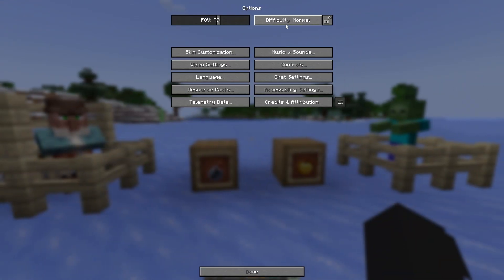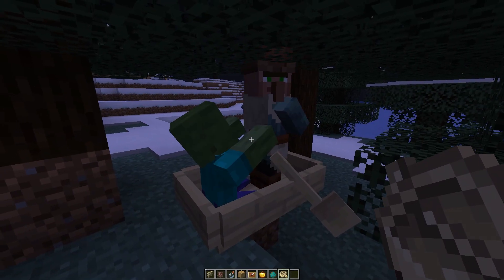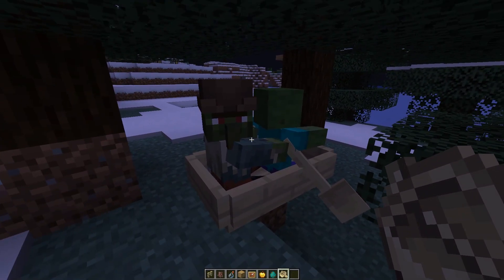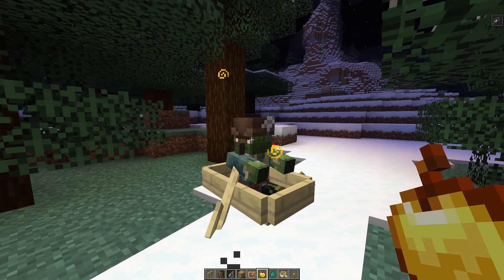So let's get started. First let's turn on hard mode. We give our villager a job and put a zombie next to him. The zombie should turn our villager into a zombie villager. Now we just need to throw a potion of weakness at him, and also give him a golden apple. Now we just wait for a while.